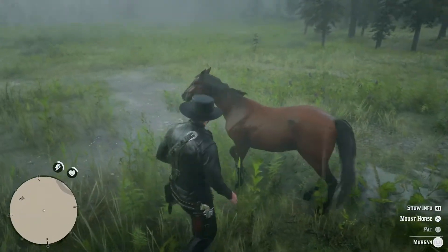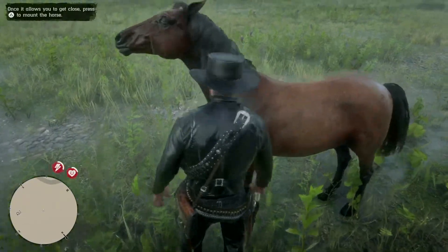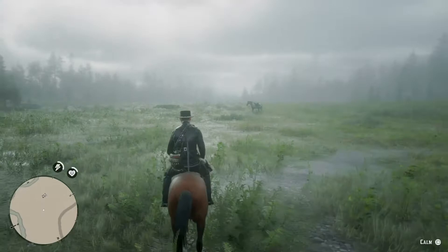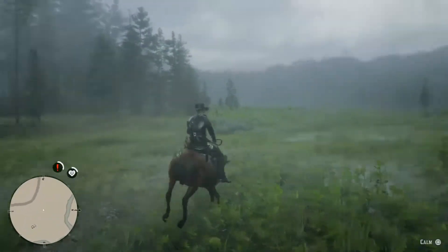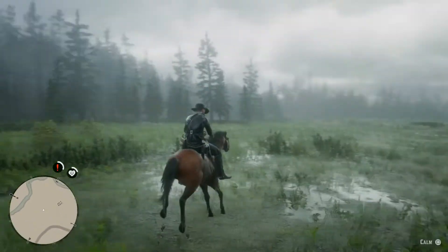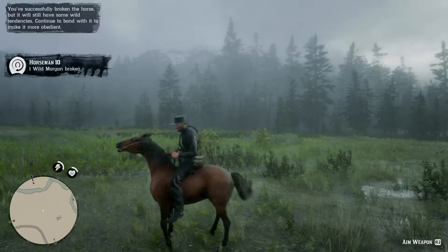Keep doing that while holding L2 and approaching the animal until you can get to pat it and mount it. From here you just want to steer the left thumbstick away from where the horse is trying to buck and hit Square until you manage to break the horse. Now let's just run through the rest of the horse locations.